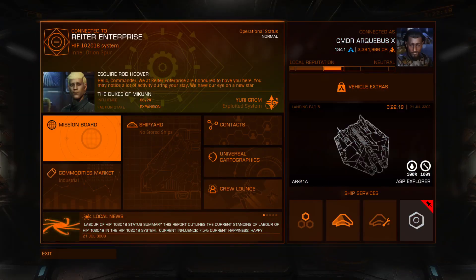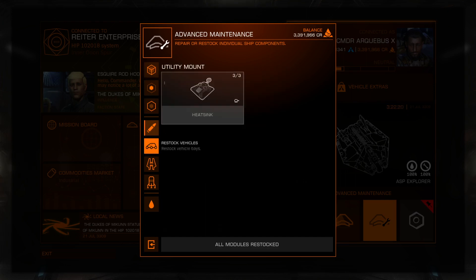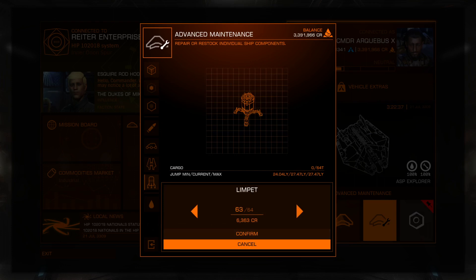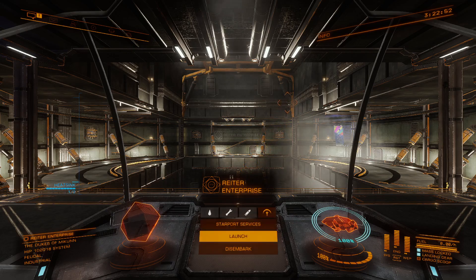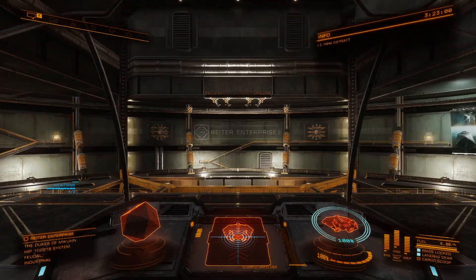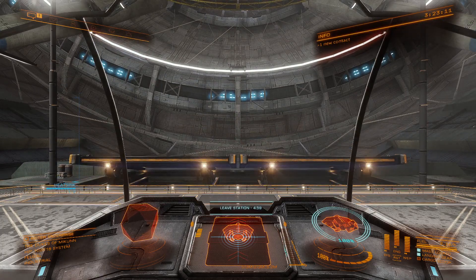Now over to maintenance — restock modules, that's already done. Restock limpets — this time I'll only do about 50, since I dumped way more than that last time and it wasn't necessary. Okay, I think we're ready. Luckily this game isn't like Empyrean or Avorion where if you put the wrong thing on, your ship goes weird. I'm not going to die of oxygen deprivation by accident.